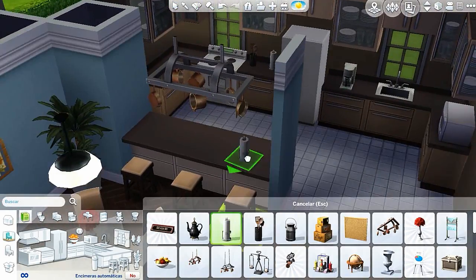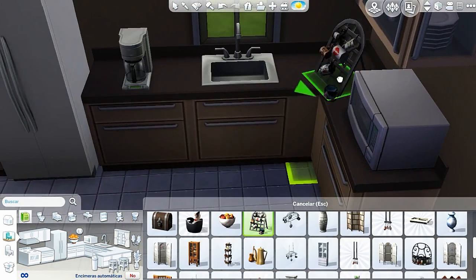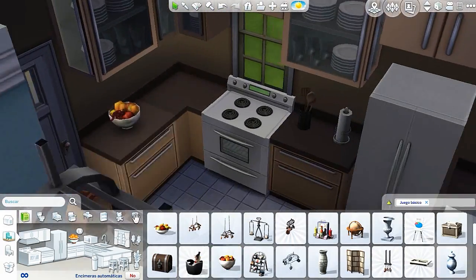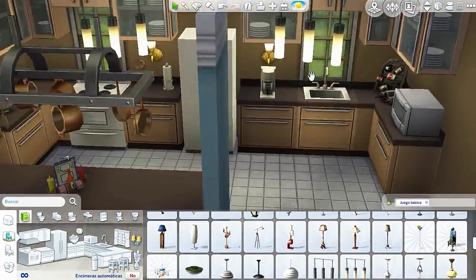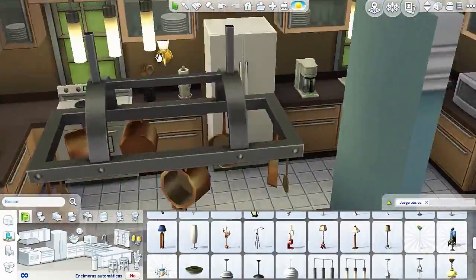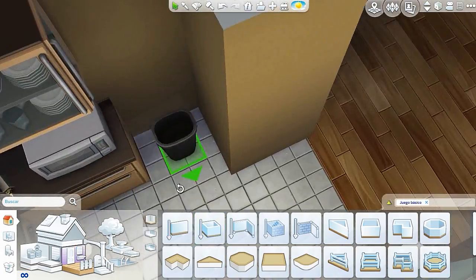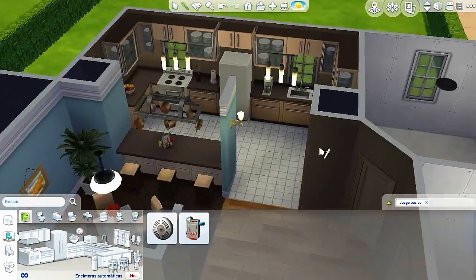By the way, this house can fit 3 to 4 Sims. Remember, if you download this build, you can modify it for your games — but you cannot re-upload it to the gallery. Adjust it to your Sims' needs. For example, if you have two child Sims, you can modify one of the bedrooms with two kids' beds. Or change the wall colors if you don't like them. As I always say, I give you that freedom, because once you download the house, it's yours.